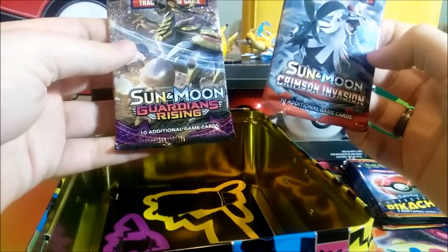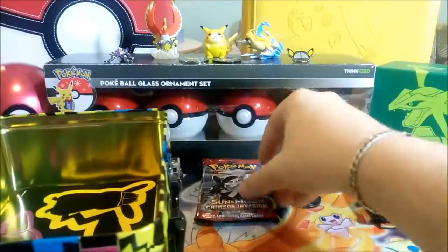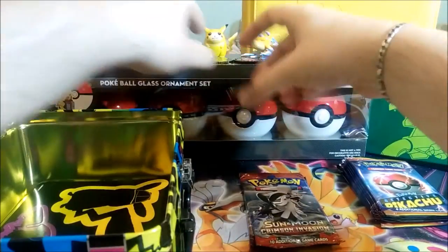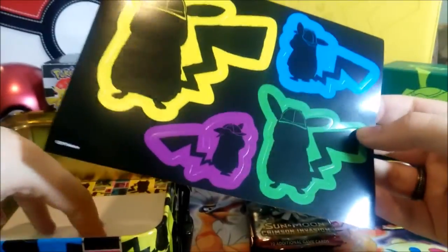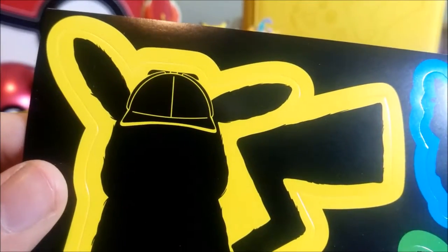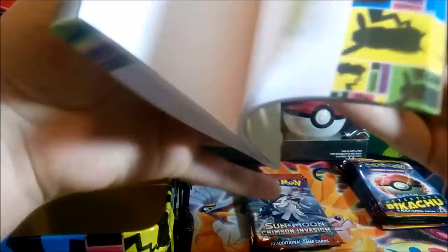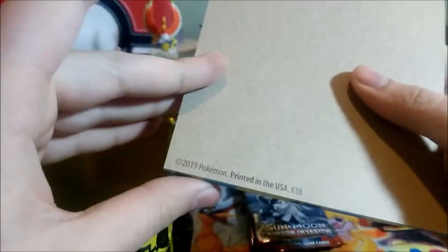We have one, two, three, four, five, six, seven packs of the Detective Pikachu set, one Crimson Invasion, and one Guardians Rising — both are meh sets but you never know. We have another one of these coins — one is for the giveaway and one we already had. We also have stickers from Detective Pikachu, including the fuzzy Pikachu — if you look closely there is actual fur on it.